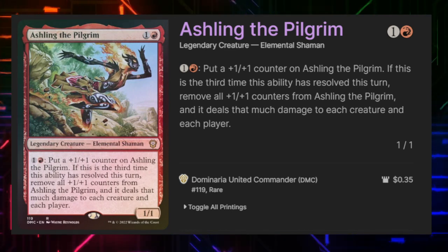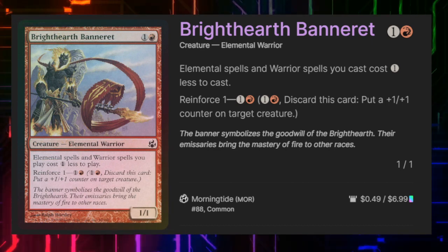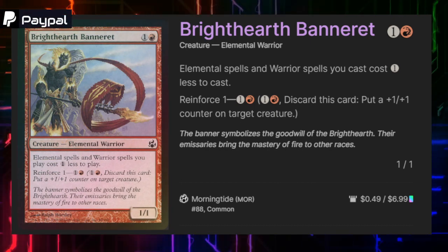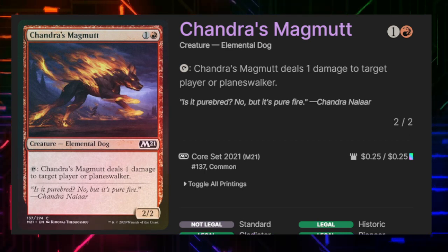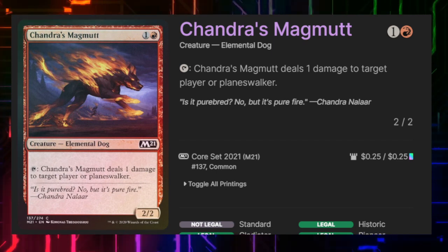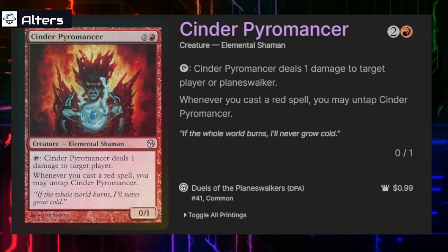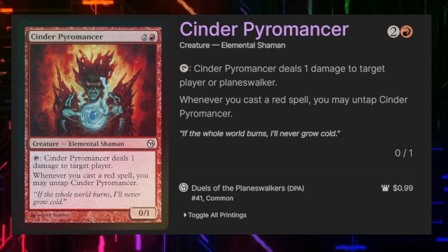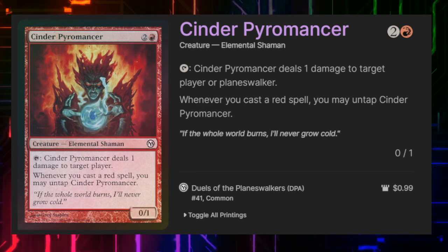This is definitely one of those red-hot hotties I was talking about. Breitheart Banneret for 1 and a red is a 1/1 elemental warrior that makes all our other elemental and warrior spells cost 1 less to cast. It also has Reinforce 1. Chandra's Magmut for 1 and a red is a 2/2 elemental dog — we can tap it to deal 1 damage to a player or planeswalker, decent planeswalker hate. Cinder Pyromancer for 2 and a red is a 0/1. We can tap it to deal 1 damage to a player or planeswalker, and whenever we cast a red spell, we can untap it — useful for burning opponents down multiple times a turn.